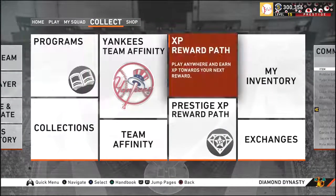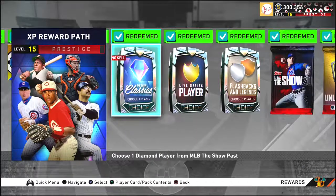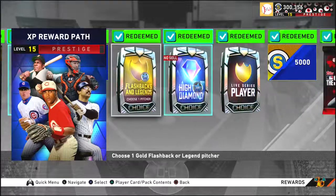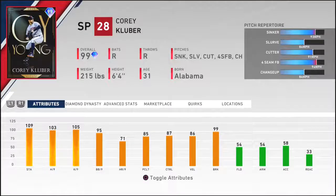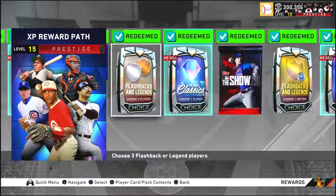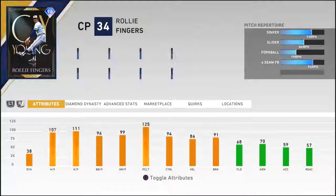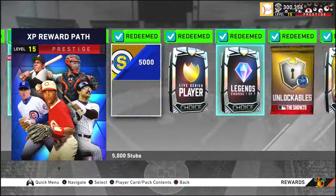When you get to the XP Reward Path, at level 60 you get your first High Diamond Pack — choose Corey Kluber. There's nobody else you should be choosing first except him. He has the sinker, slurve, and cutter — he's a top five pitcher in this game right now. Then when you get the High Diamond Pack again at level 80, choose Rollie Fingers. He's one of the best relievers in this game and he's still in my lineup to this day.